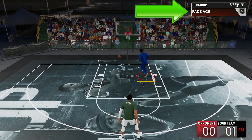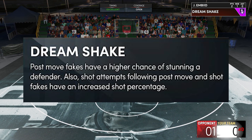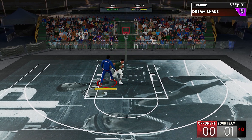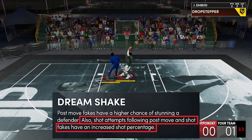So now for the definition: post move fakes have a higher chance of stunning a defender. Also, shot attempts following a post move and a shot fake have an increased shot percentage. It is pretty much straightforward. Basically, there are two main uses of the badge — the first one, and I think the most useful part of the badge, is this one here.